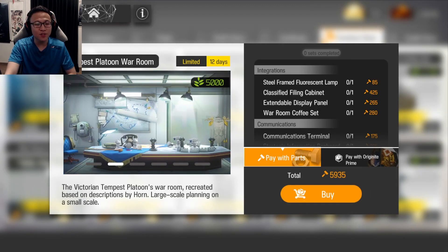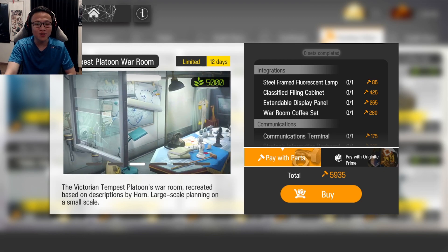In the furniture store, you'll find a new furniture pack called the Tempest Platoon War Room for you to buy — very thematic and fitting for Chapter 10.